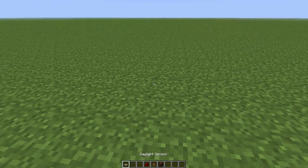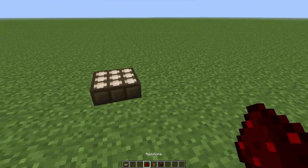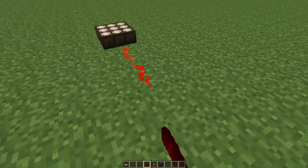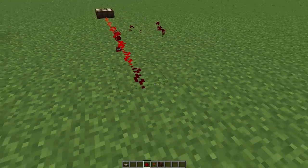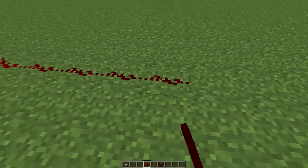Now, to understand this a bit better, I'm going to explain it because it's new and not everybody knows what it's about. It detects how much daylight there is, and the way it tells you how much daylight there is, is how long the redstone signal travels — also known as its signal strength.